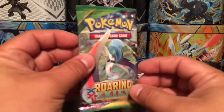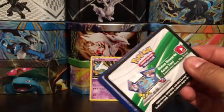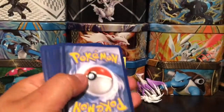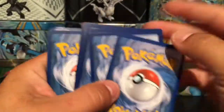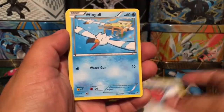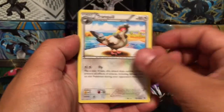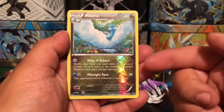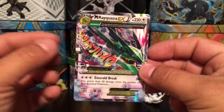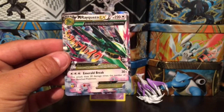On to our last Roaring Skies booster pack. Here we go — we have a Vibrava, Fletchling, Wingull, and Natu. We have a Dratini, Altaria, Tranquill, Gligar, and another Altaria — that's a reverse holo. And we have a Mega Rayquaza EX!